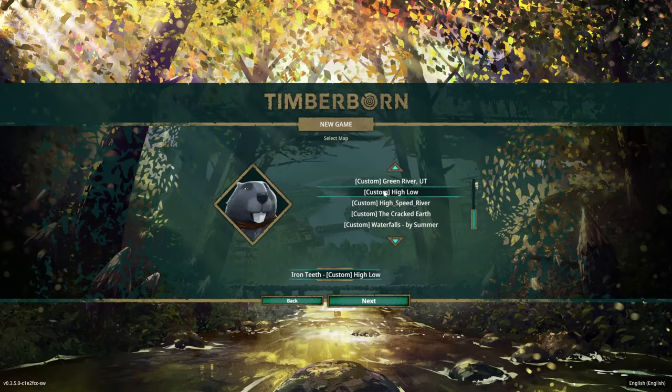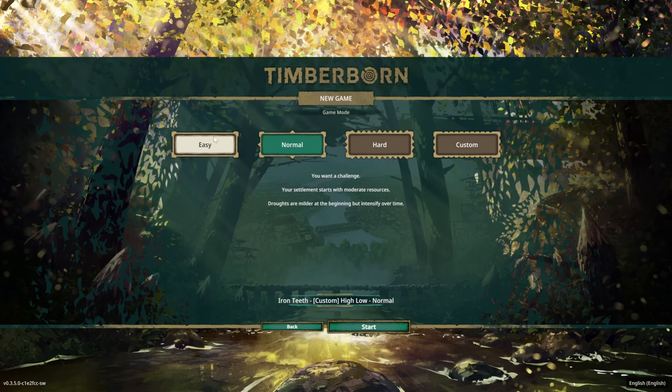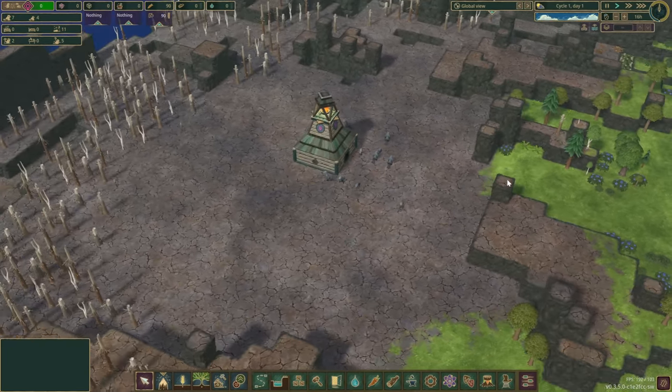For the map we're going to pick a custom map called High and Low, and we'll go through it once we set up the rest of the game. It's going to give us a bit of an error but we're going to skip that and pray it still works. Hard is going to be the difficulty, and here we go — we are in the game.